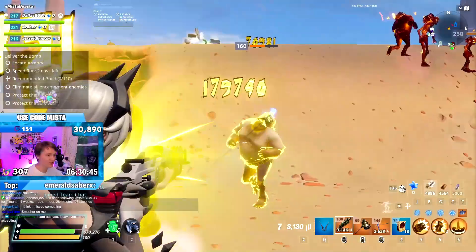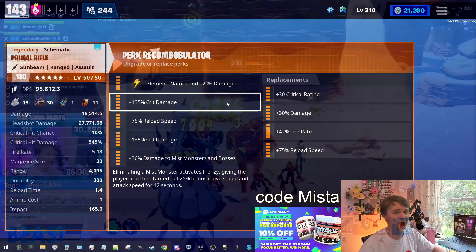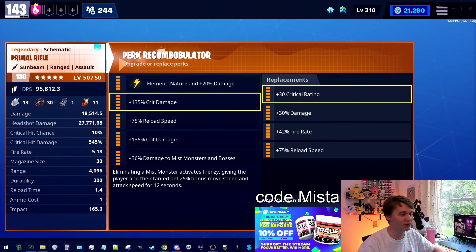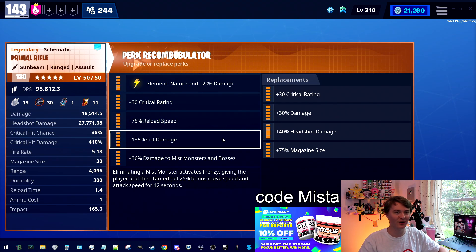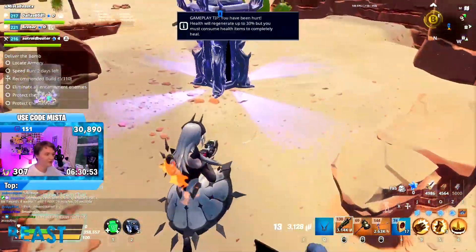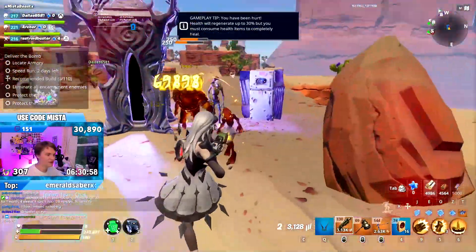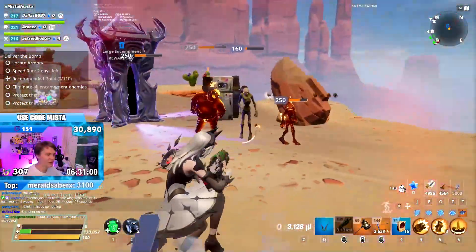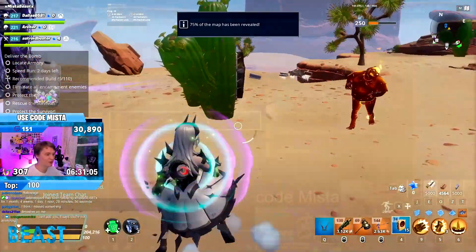If you don't want to be completely reliant on totally rocking out, you can go crit rating and crit damage — that's the most standard way to run this. I'm signing off on it because it will be a lot more consistent. In the pistol video I recommend double headshot, but this weapon just isn't accurate enough for that. You can't consistently hit double headshot with the Primal Rifle.